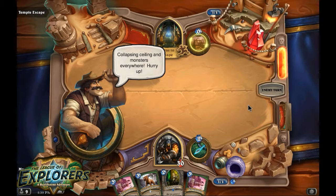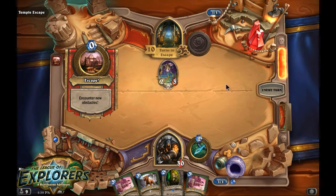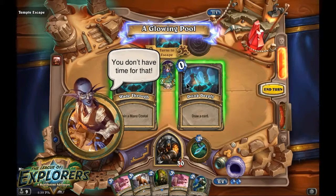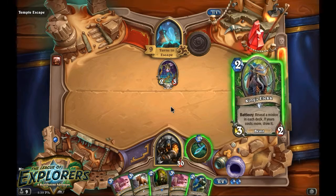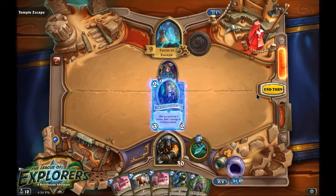So we just pass turn now. Here we can either get an extra mana crystal or draw a card. I'm going to be playing this anyway — I wanted to click the mana crystal. So let's go ahead and play the juggler and pass the turn.